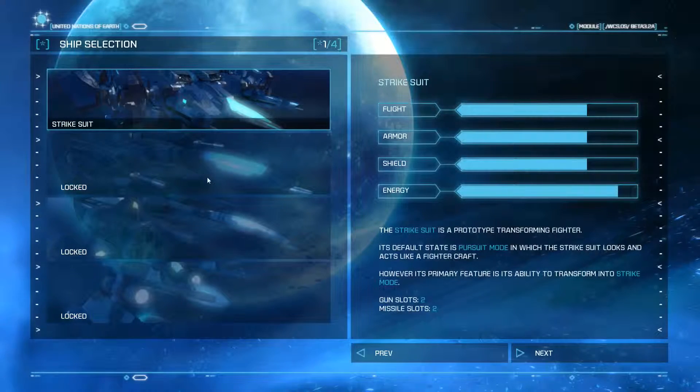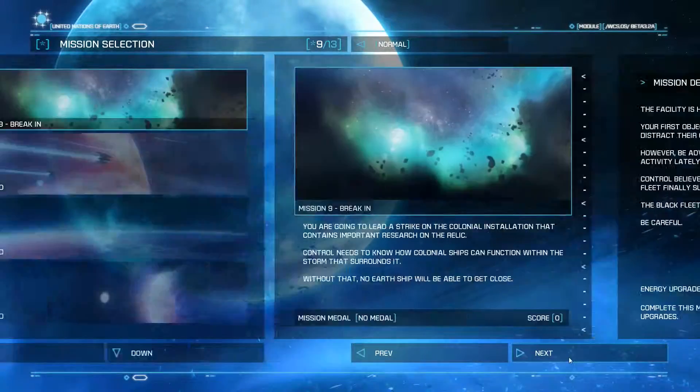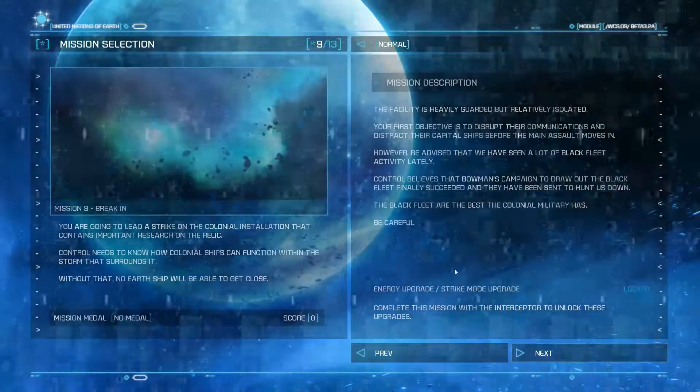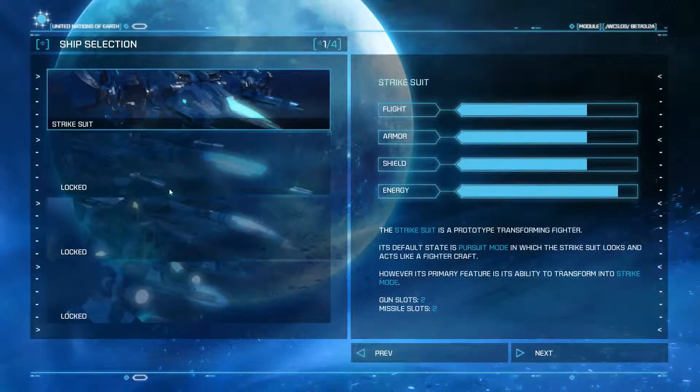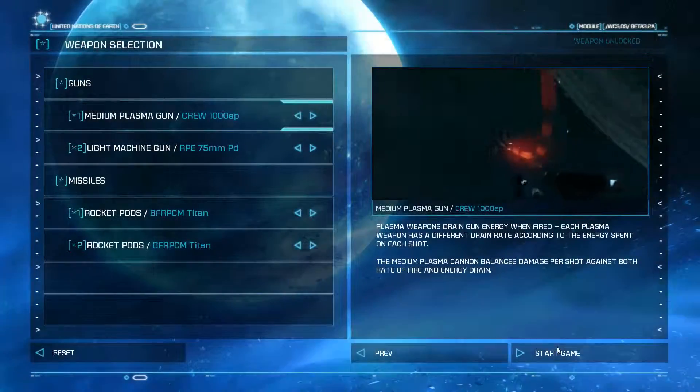Strike Suit. Okay, we are taking the Strike Suit up. Oh hang on — complete the mission with the Interceptor to unlock these upgrades, but you're not giving me the choice of using the Apex Interceptor. Okay, fine. We'll just take out the Strike Suit. I wanted to take it out anyway. Strike Suit is awesome.